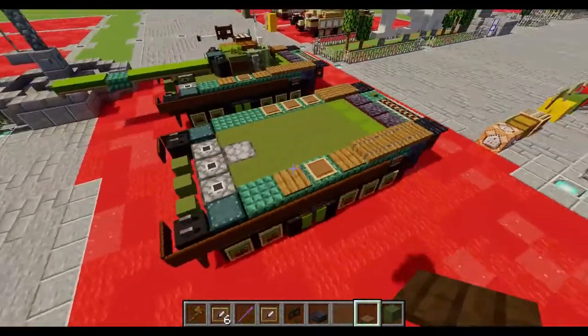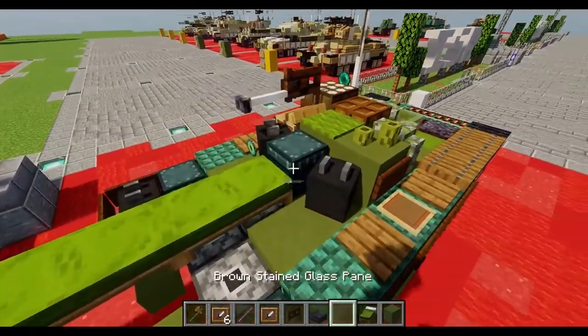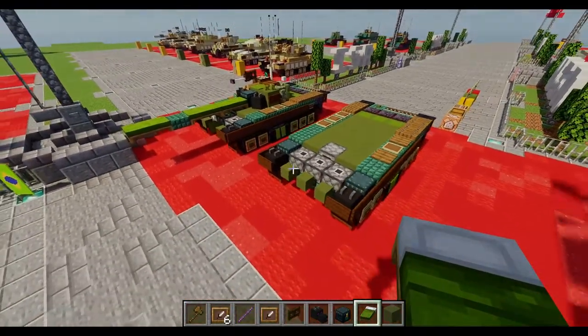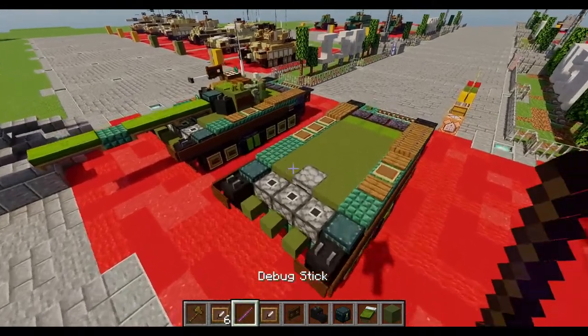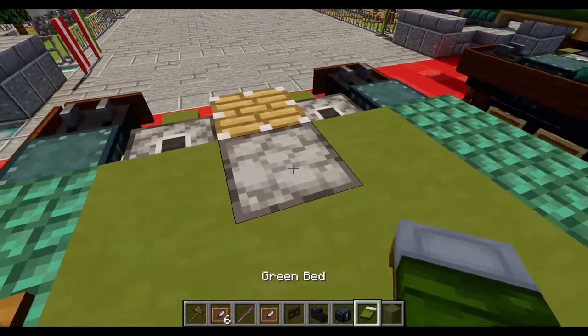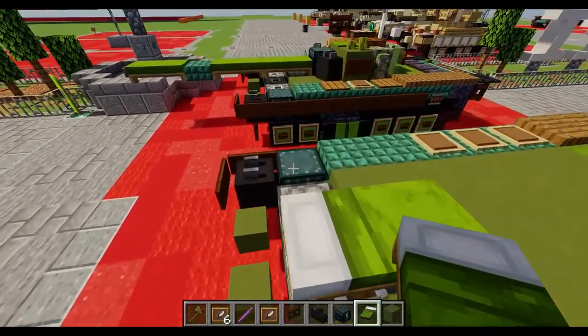Then we can move on to the turret. To begin the turret, first we're going to un-debug this one piston here so we can start putting in our barrel. Start that by placing down a green bed facing towards the front, right on the furnace, and so over the barrel.